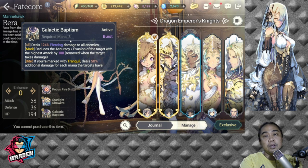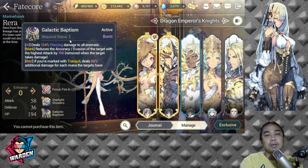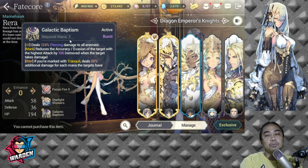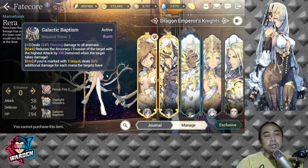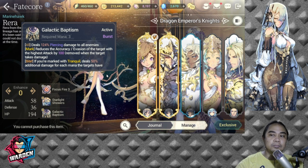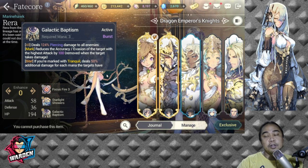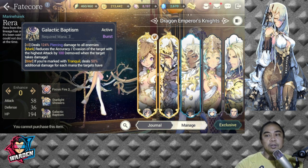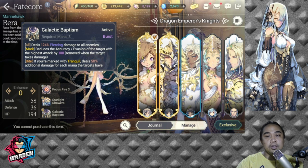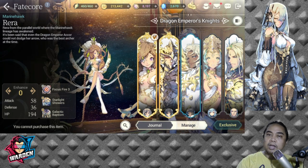That is why Rara tops everyone — she is the most sought-after hero right now if you're running a Greenland team and one of the top PvP heroes in the game. She gets her signature force from Greenland, her element is nature, she is chaos-type, and she is a gold fate core, similar to Zeon.